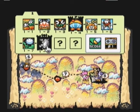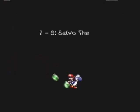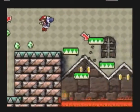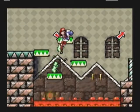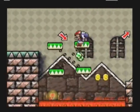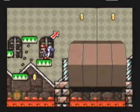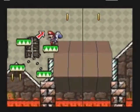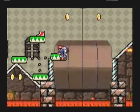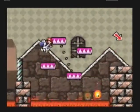And we get to the boss of this world — Salvo the Slime's castle. Actually, there's a glitch in this game I can show you. I always thought that was neat.